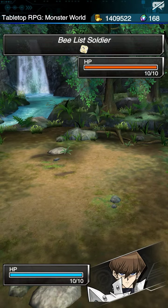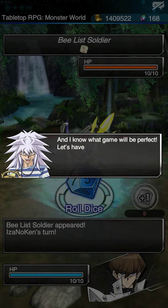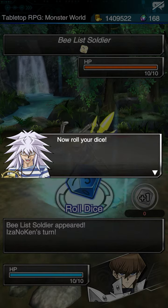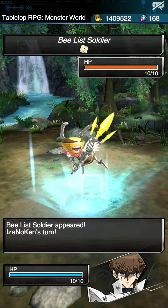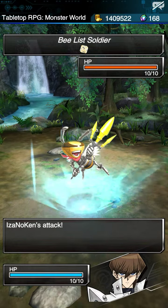The screen collapses and it takes you to a randomized monster — in this case, a B-List Soldier. You'll be battling monsters using Bakura's rules: a dice battle. Deal damage to the monster's health equal to the number you roll. Now roll your dice. You do damage to your opponent equal to the number you roll — in this case, I rolled a seven, so I do seven damage.